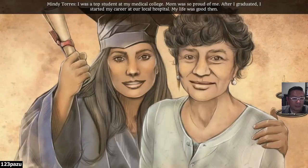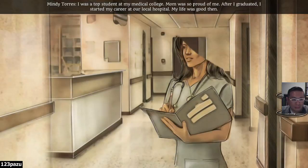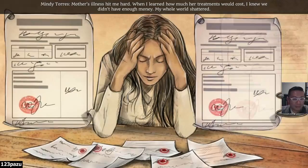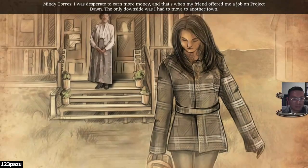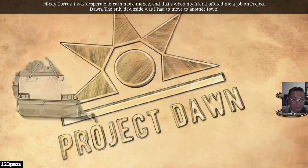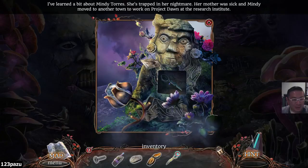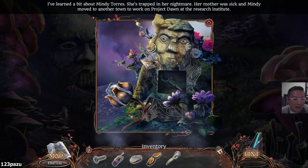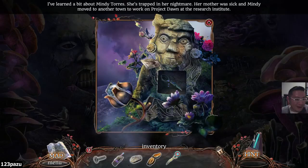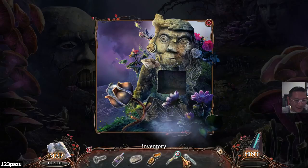I was a top student at my medical college. Mom was so proud of me. After I graduated, I started my career at our local hospital. My life was good then. Mother's illness hit me hard. When we learned how much her treatments would cost, I knew we didn't have enough money. My whole world shattered. I was desperate to earn more money and that's when my friend offered me a job on Project Dawn. The only downside was I had to move to another town. I've learned a bit about Mindy Torres - she's trapped in her nightmare. Her mother was sick and Mindy moved to another town to work on Project Dawn at the research institute. So that boy was probably a research subject - a test subject. That's why he hated Mindy so much. Did he kill her? Possibly.